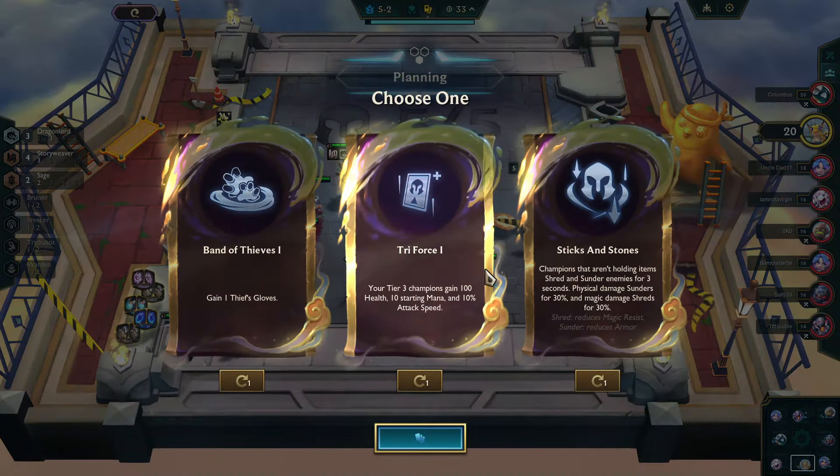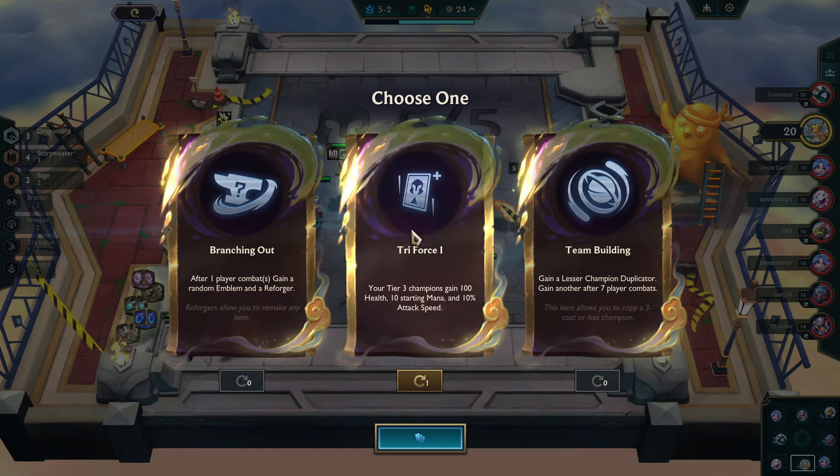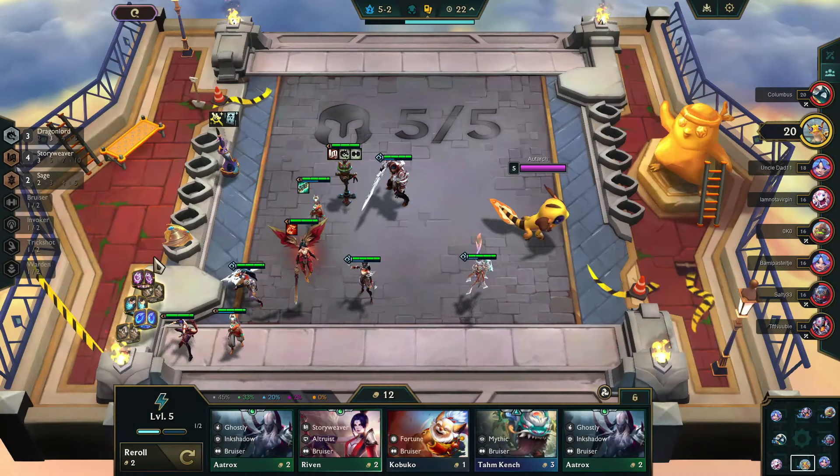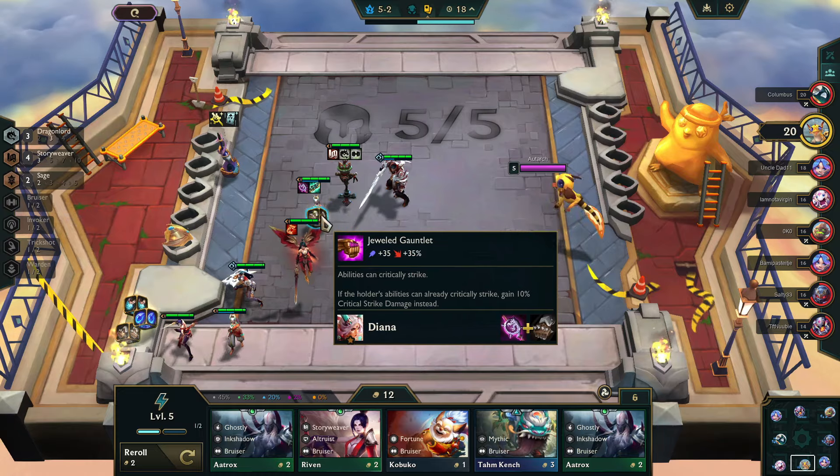It's time for the second set of augments, and Triforce immediately jumps out, since I plan on having a 3-cost as one of our main carries. Looking at everything else, nothing super exciting, so we'll stick with Triforce, and the hope is to make Diana supremely powerful.